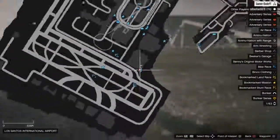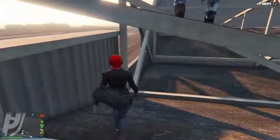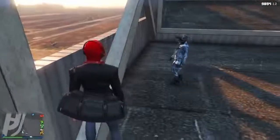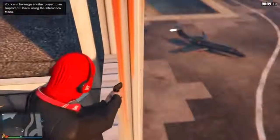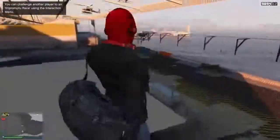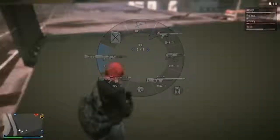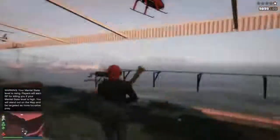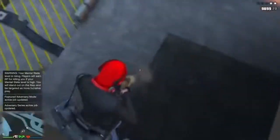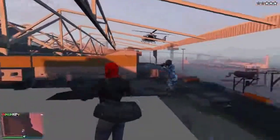There's a wall breach spot at the airport. Make your way to the specific location shown, which requires some basic parkour. Aim your weapon to make the positioning easier, roll slightly into the spot, and you'll be inside the building. From there you can shoot outside while being protected — useful for evading cops or trolling friends near the airport.